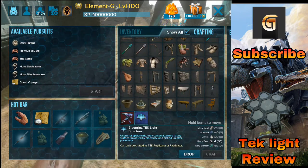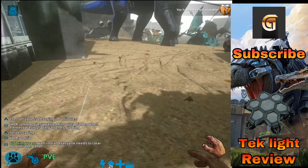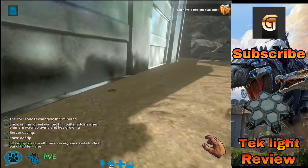The blueprint is right here — we'll be needing 10 element. So I'm just gonna go get some element.